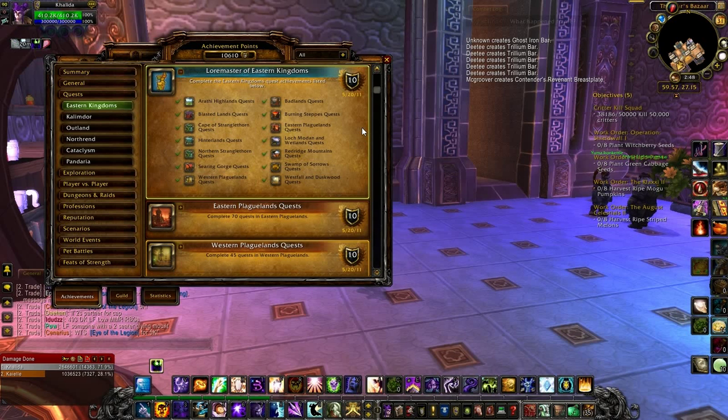Arathi Highlands, you need to do 18 quests. Badlands, you need to do 35. Blasted Lands, you need to do 35. Burning Steppes, you need to do 40. Cape of Stranglethorn, you need to do 60. Eastern Plaguelands, you need to do 70. Hinterlands, you need to do 30. Alliance: Loch Modan and Wetlands, you need to do 85.